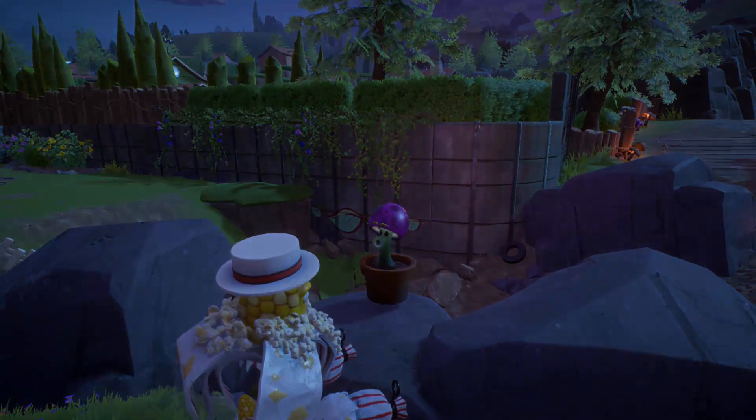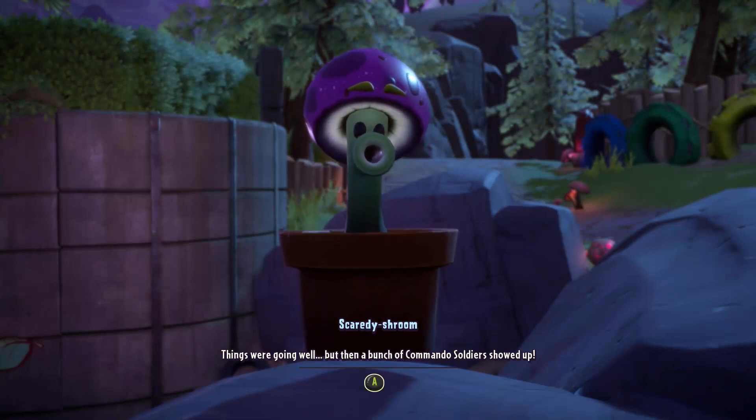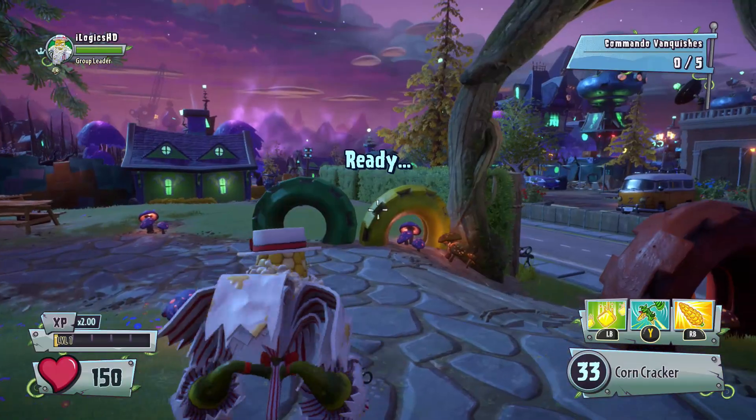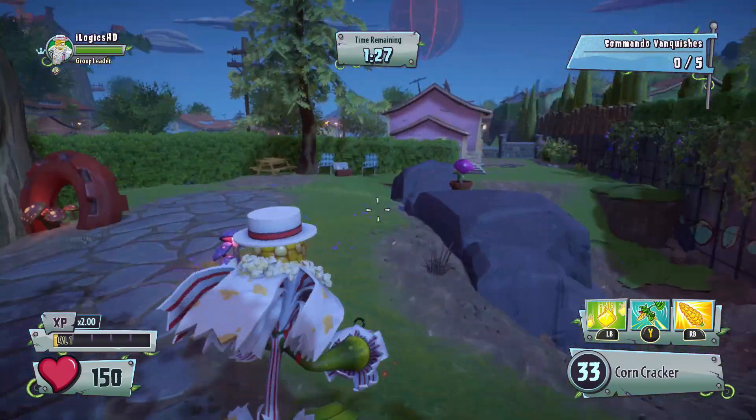Let's see what we've got to do. Crazy Dave asked me to guard this spot. Things were going well but then a bunch of commando soldiers showed up. I was going to shoot them but I got too scared. Help me fix it before Crazy Dave finds out — I don't want him to be disappointed. So we've got to vanquish 5 commandos in 1 minute 28.